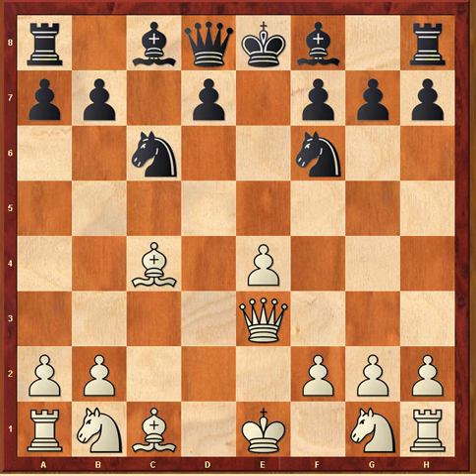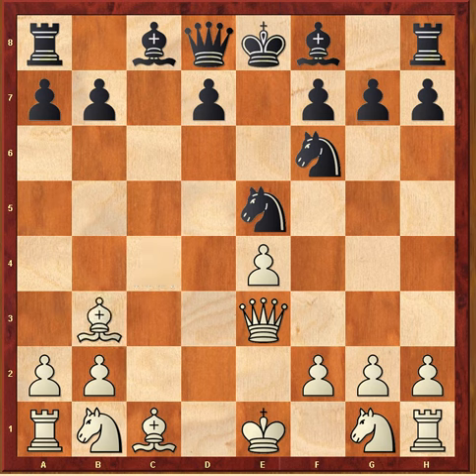Bishop c4, knight e5 — black could have made an even stronger move by just completing his kingside development, playing bishop b4 and getting ready to castle and overrun white's position. But knight e5 attacks the bishop c4, and bishop b3 is played.